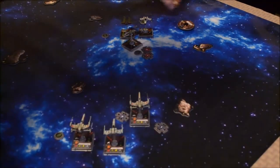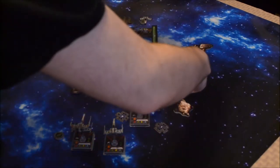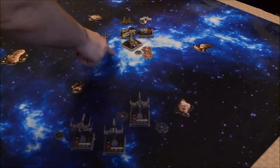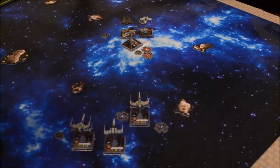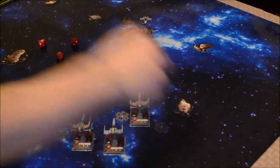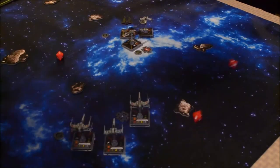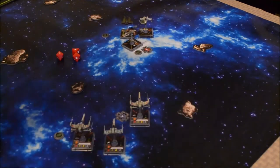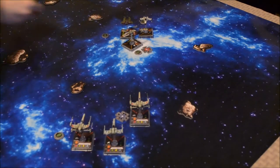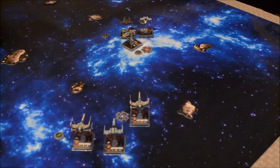Combat phase. Starting with my 9. I am at range 3 of your Y-Wing, so I'm going to use Wedge Antilles. You have reduced agility because of Wedge's ability, so you get one defense die for range 3. I will attack — I'm going to re-roll the blank and the focus, and I end up with a hit and a blank. So I get two hits. You rolled an evade, so you take one hit to your shield. You have three shields because of the Shield Upgrade.